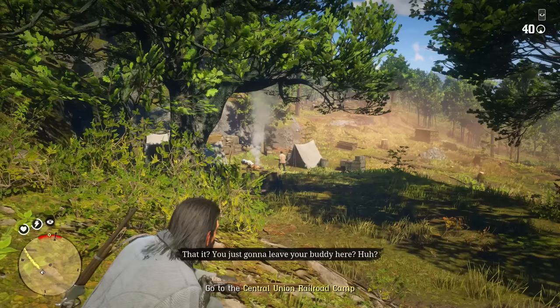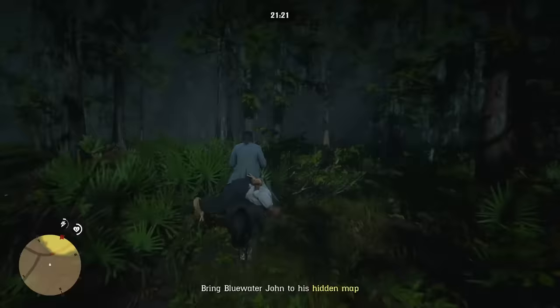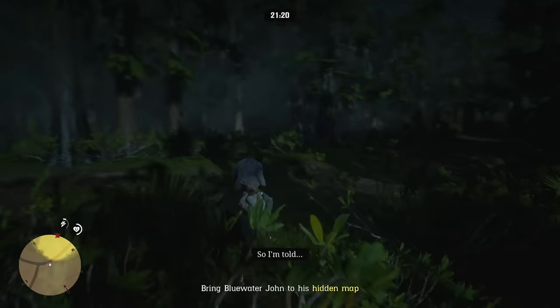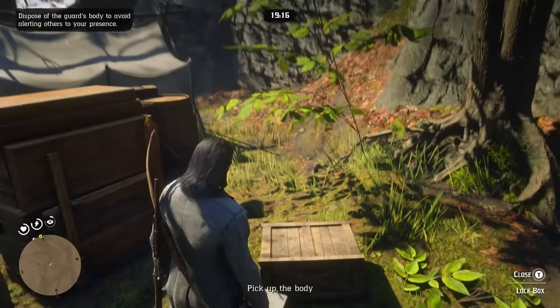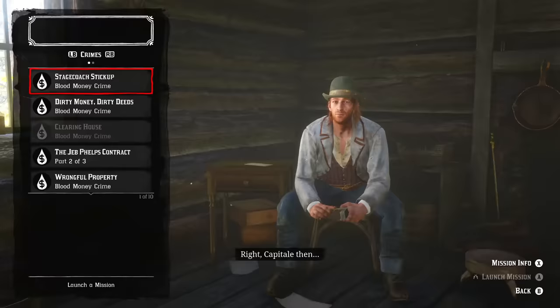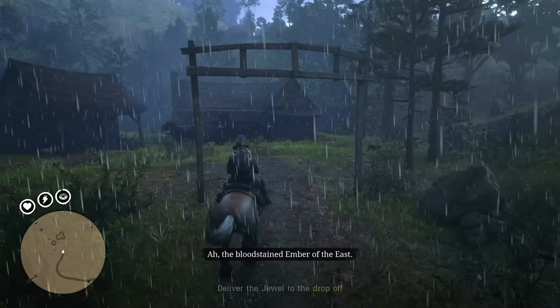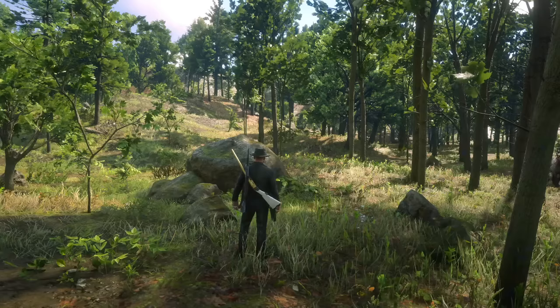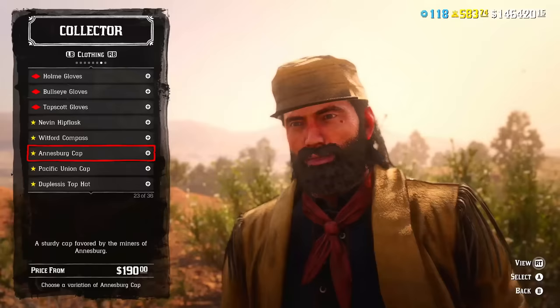Most importantly, Blood Money missions take place in private lobbies, in which your trader role or moonshiner role production will not stop, unlike with Land of Opportunities, Legendary Bounty, or Telegram mission private lobbies. This will be really helpful at higher levels. Additionally, in Blood Money missions you can find Capitale, which can be used to unlock Opportunity missions — our next money-making method. Opportunity missions have a good payout, especially for beginners, on the same level as Legendary Bounty missions. Missions are pretty fun the first time, and completing opportunities on ruthless difficulty unlocks unique hats purchasable from Madam Nazar.